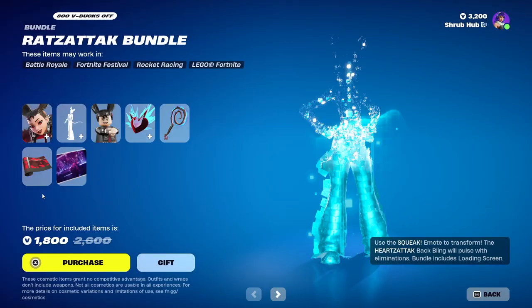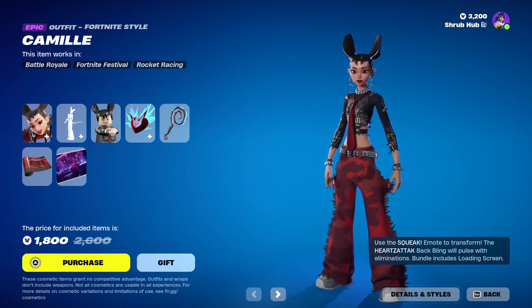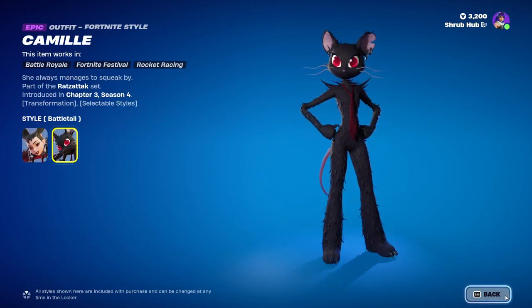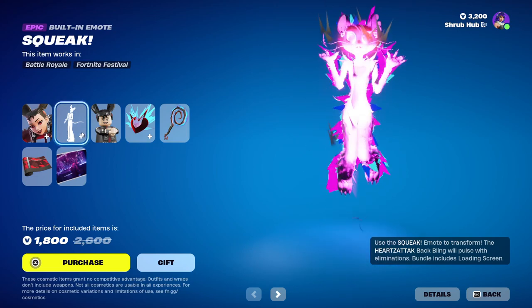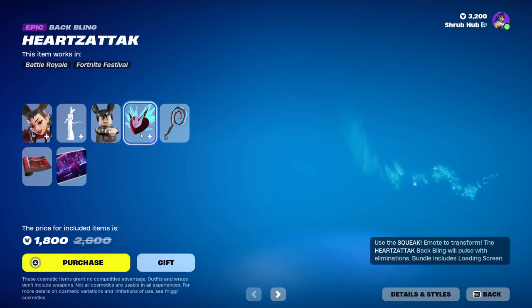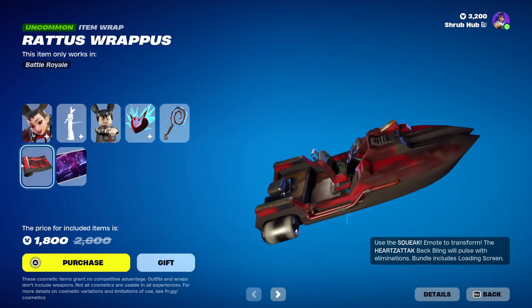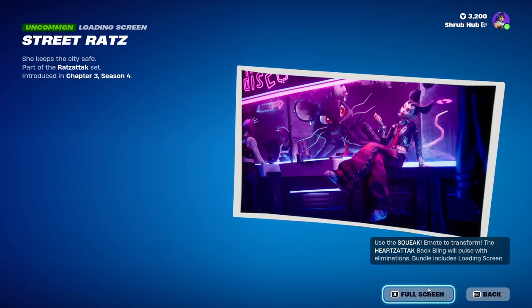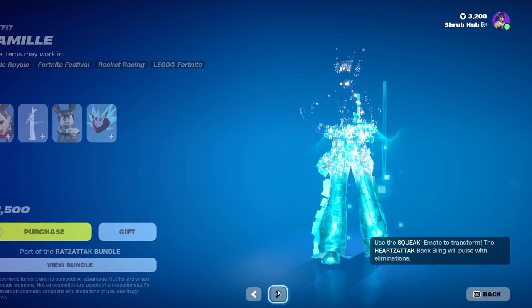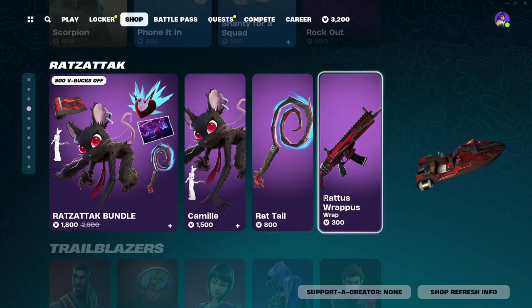Then we have the Raps Attack Bundle here back. I really do not like this bundle — I don't get why it keeps coming back. But it comes with Tamilo here from Chapter 3 Season 4. She has the Battletail edit style and the Sweat built-in emote. This is her alternate style along with the Heart of the Attack backpack. Then we have the Raptail pickaxe here from Chapter 3 Season 4, same with the Raps. And finally the Raps Lone Stream here from Chapter 3 Season 4 — it's a pretty nice glider. You can get it all separately — and they made the rap separate for once, which is good to hear, but the glider is close in price to the bundle.